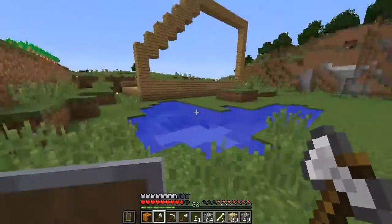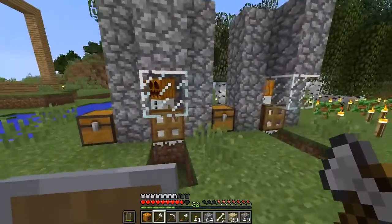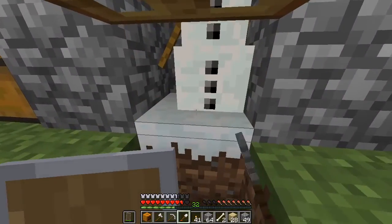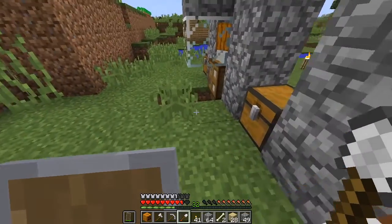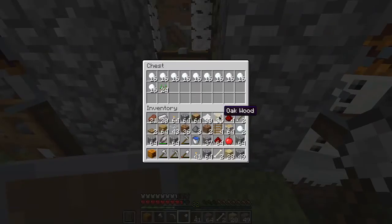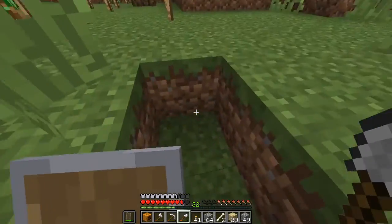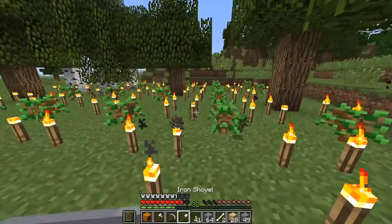I want to make a new house for myself, and I'm also collecting a lot of wood. You can see these are snow generators - I really want to make them since I collected some snow. You can collect all the snow, but my inventory is full. The main reason I'm making a new house is that my inventory is getting full.